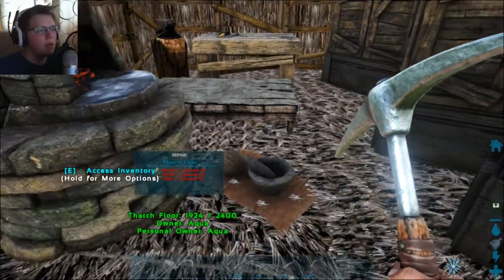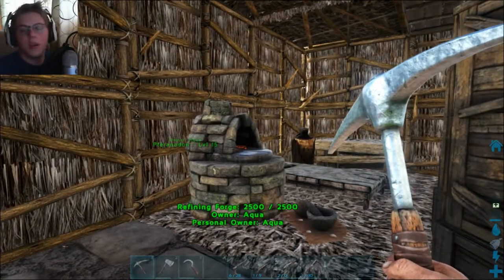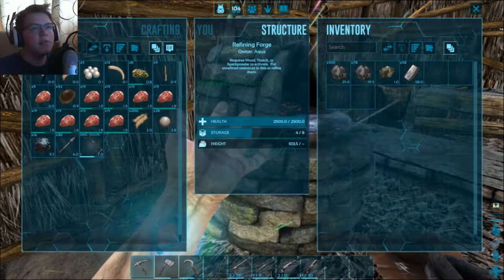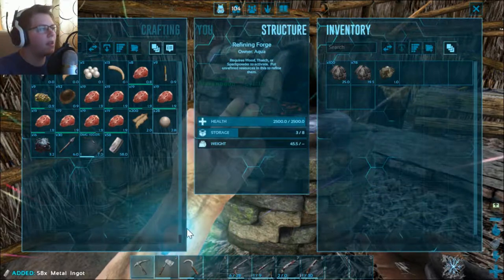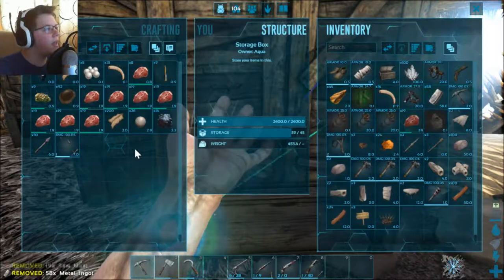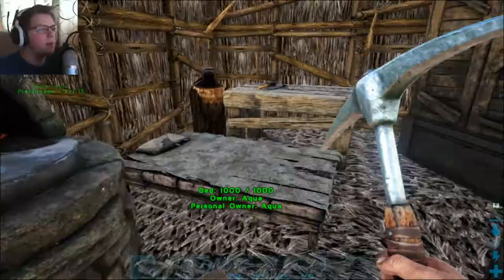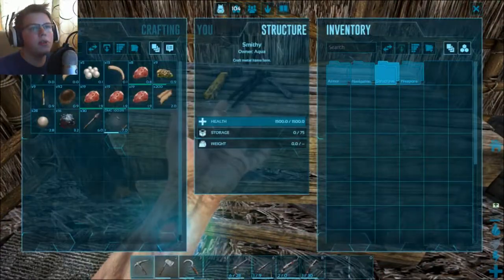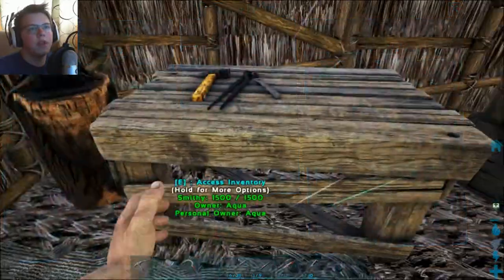The actual base itself is this one right here. So much has happened. This is kind of the main house — or was the main house before we moved. This is a furnace-type thing where we smelt metals and stuff. We've got a bed, a smithy, and a workbench. Here's where you can do a lot of the ironworking — a lot of the swords and guns. This is where you actually build the firearms.